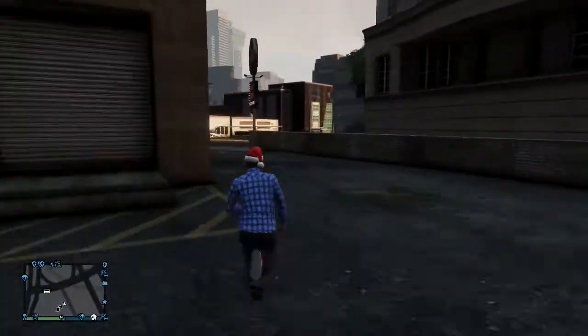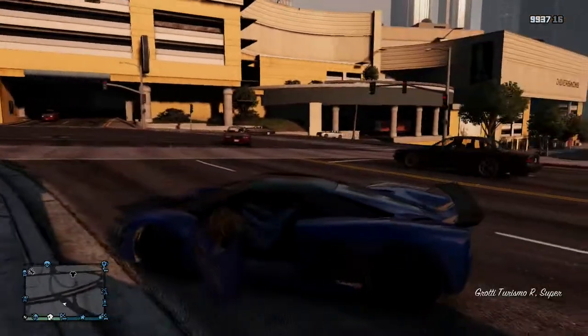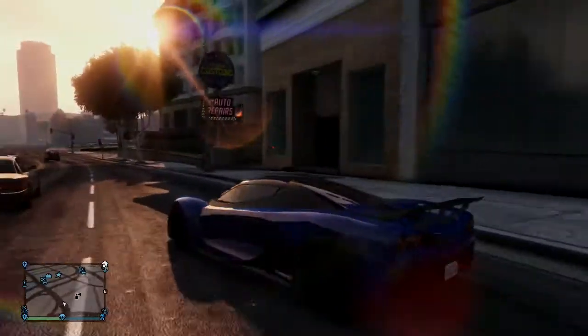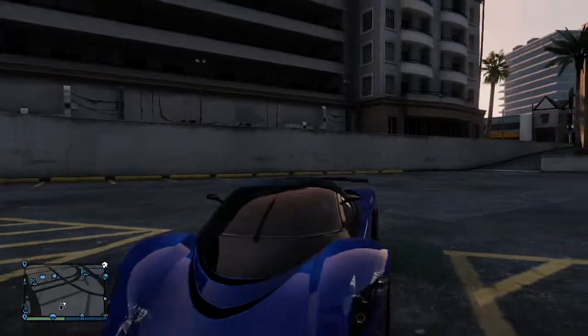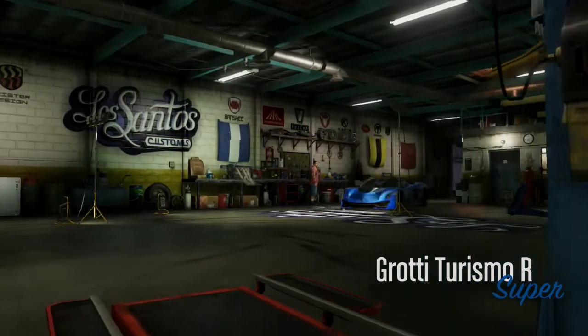If done correctly, you'll notice your character moves right before the screen goes black. If he does that, you're going to spawn outside, grab your personal vehicle, and drive back to Los Santos Customs. If your character moves before the screen goes black, you know it's done correctly. Then wreck your personal vehicle so you get the Repair Vehicle prompt, and drive back inside Los Santos Customs.